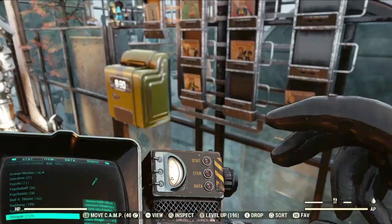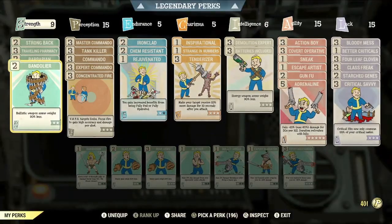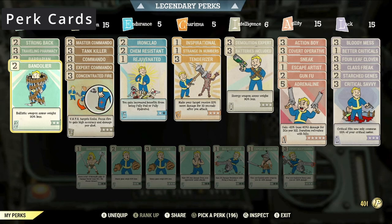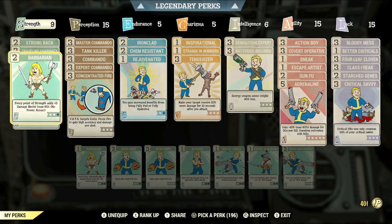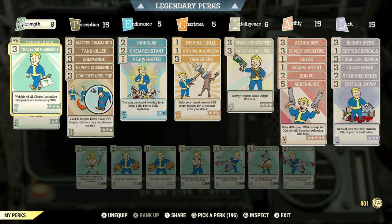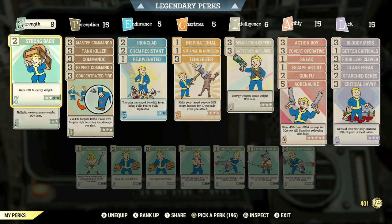In the Strength category we have the following: max rank of Bandolier so that your ballistic ammo weighs 90% less; 2 ranks of Barbarian so that each point of Strength adds plus 3 to your damage resistance; max rank of Traveling Pharmacy so that all of your chems weigh 90% less, because as a Junkie's build you're going to be carrying a lot of chems; and lastly 2 ranks of Strongback to give you extra carry weight.